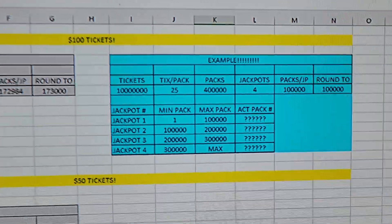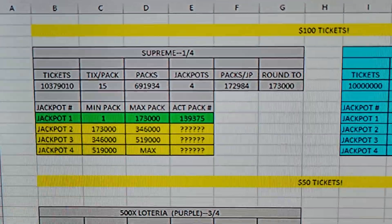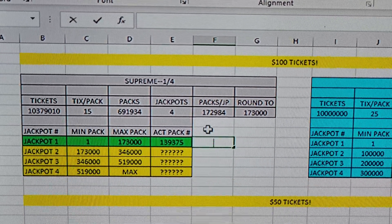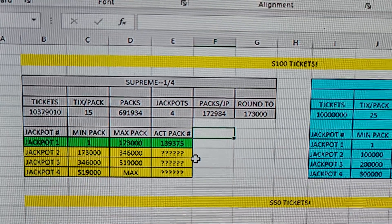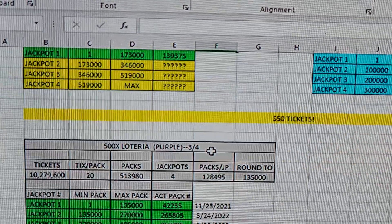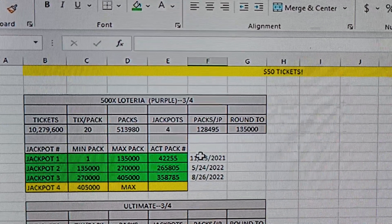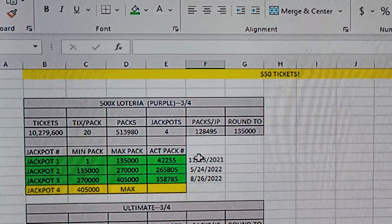Alright, let's get started. The hundred dollar ticket is still at one of four jackpots remaining. I need to add the date that jackpot was found — I'll do that tomorrow. But everything is on pace. Let's go to the fifty dollar tickets. I've moved these all into one column so it should be a little easier for you guys to follow along.